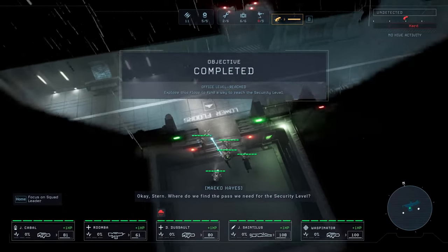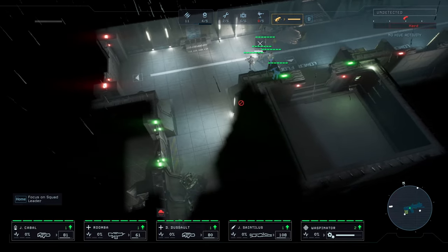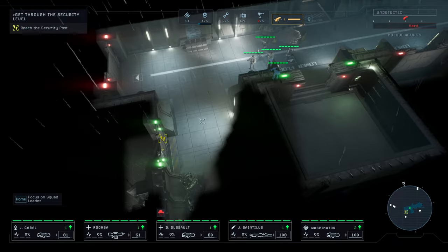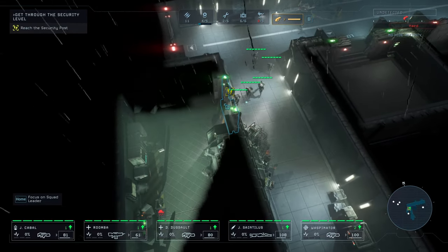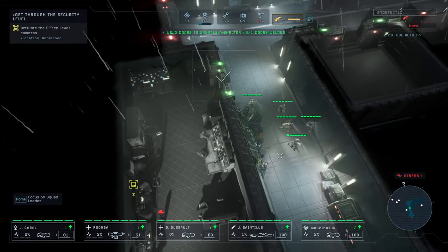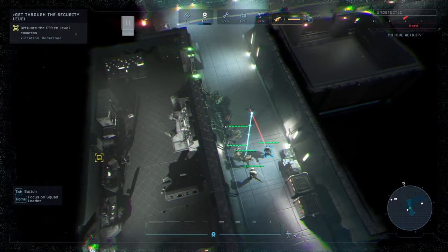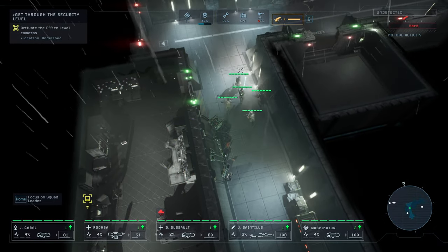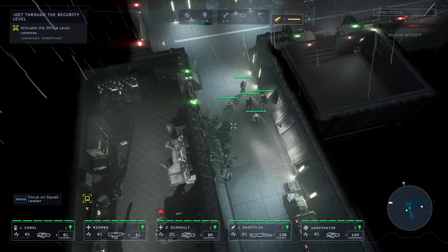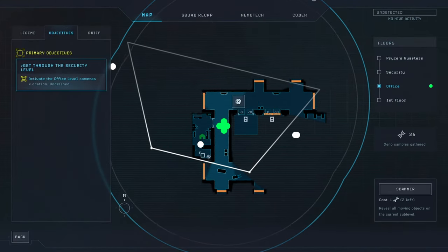Okay Stern, where do we find the pass we need for the security level? Let's start with the security post — you never know, we might get lucky. Come on team, there should be aliens here unless I'm mistaken. I want to check those cameras. Prepare to warm up. The moment that the guy turns around and runs to the south, we are going to go in trying to snipe him. I do not want to create more distractions.